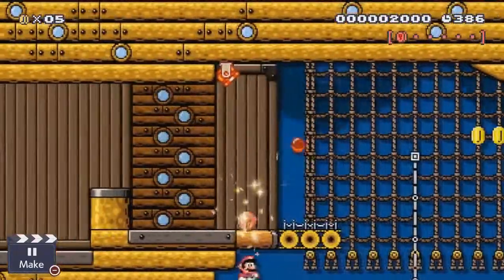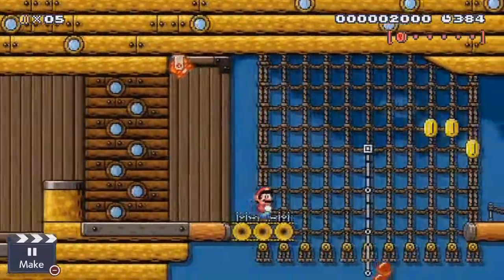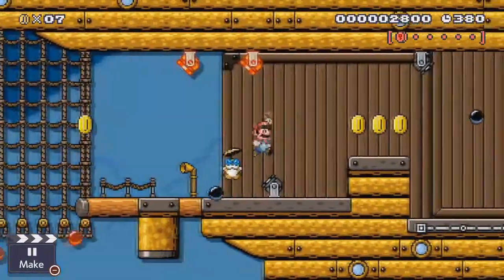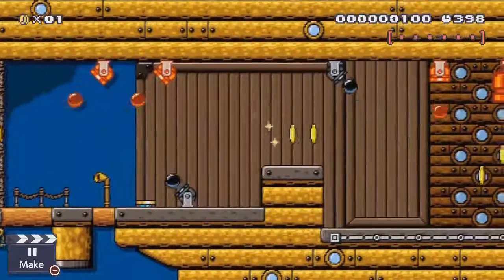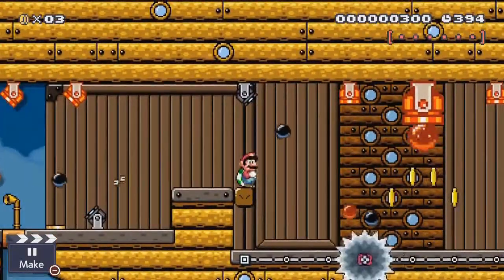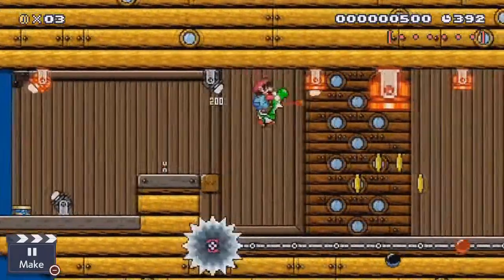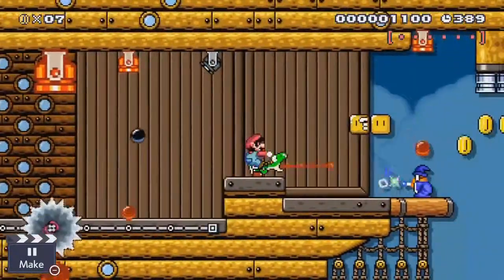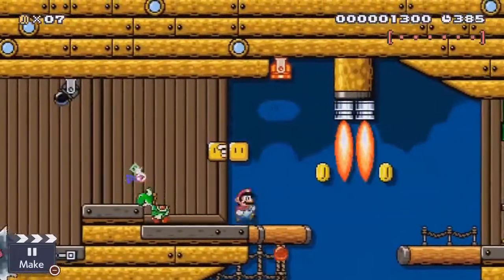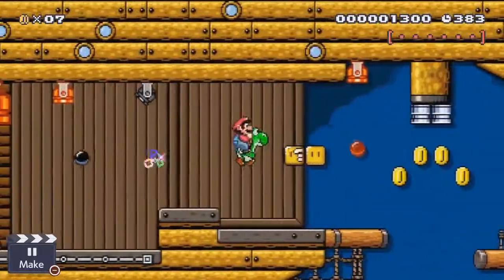The first pink coin is a little bit difficult to get, and that's the problem with a lot of these levels — it forces you to beat the level first before you can upload it, and that can cause all sorts of headaches. But Yoshi in a level that might at first not really seem suited to him at all — in actuality, he's actually quite useful here.